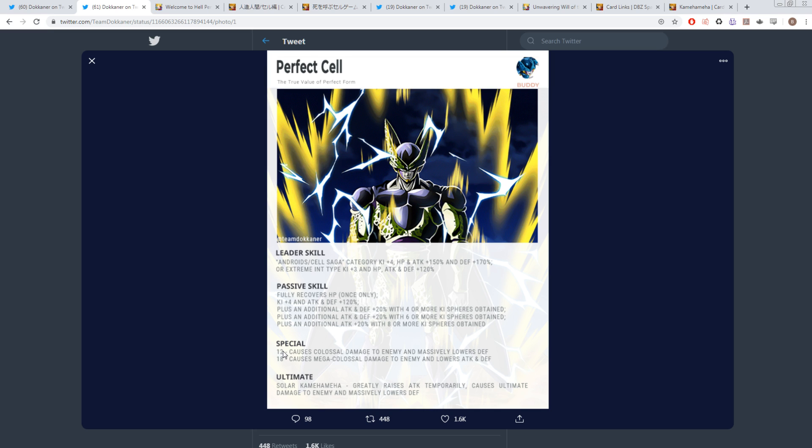His 12-Ki Super Attack in transformed state causes Colossal Damage and massively lowers Defense. His 18-Ki causes Mega Colossal Damage and lowers Attack and Defense, which is really useful. His Ultimate is the Solar Kamehameha — greatly raises Attack temporarily, causes Ultimate Damage to the enemy, and massively lowers Defense. The only difference I see compared to the LR SS4 active skills is that this is 'greatly raises Attack' whereas the SS4's was 'massively' — so this might do slightly less damage, but it's not a huge deal given how insane his passive is.